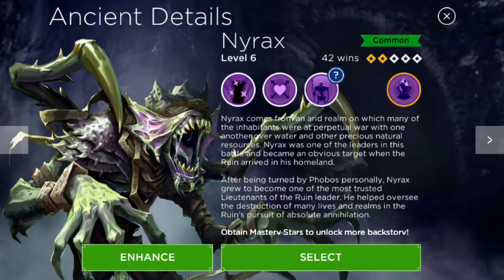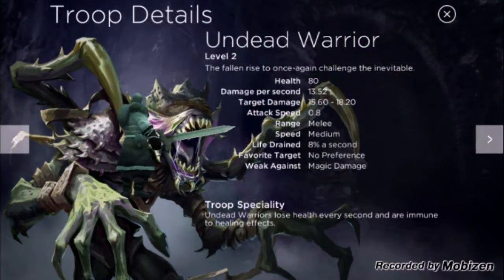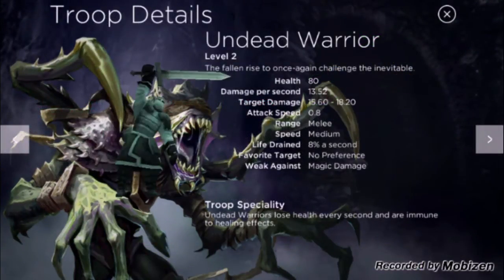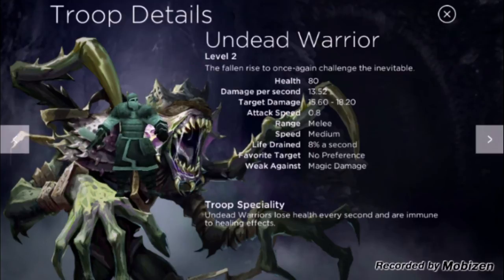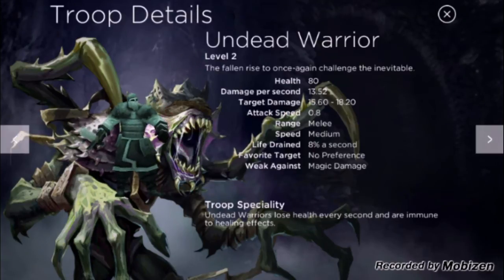The first ability is Raise the Undead, which summons 3 undead warriors depending on how much you level them up. Here are the damage stats: they have 80 health, the damage is 13.52, and the total damage is 15 to 18. The attack speed is 0.8, the range is melee, the speed is medium, and the life drain is 8% a second.